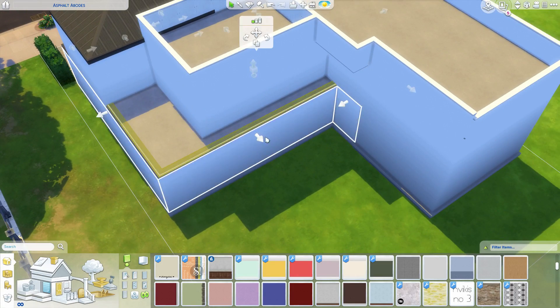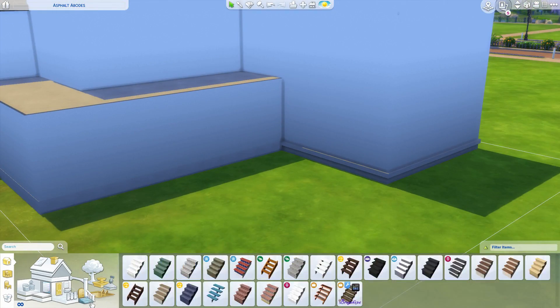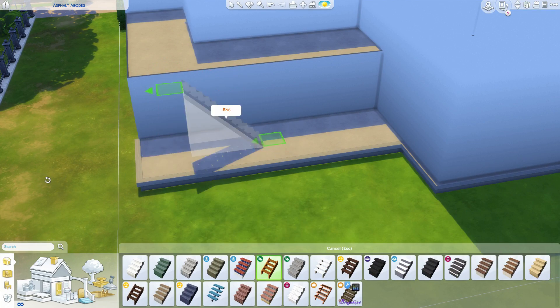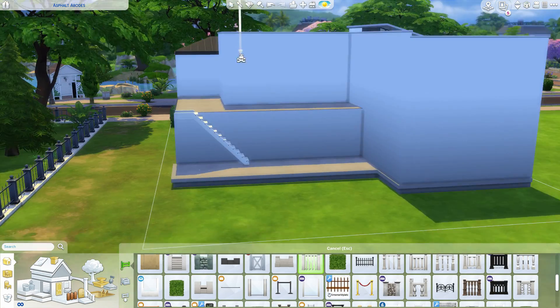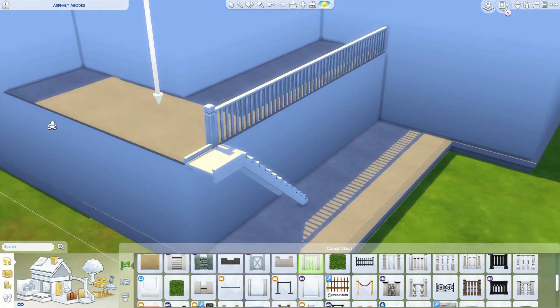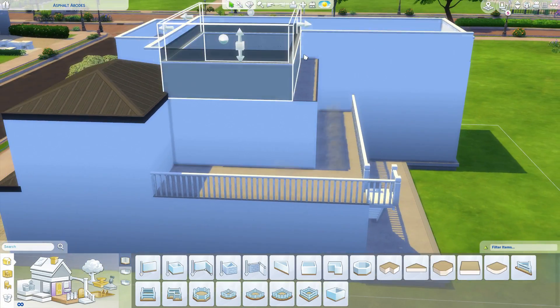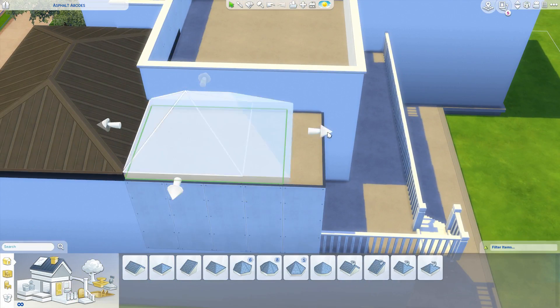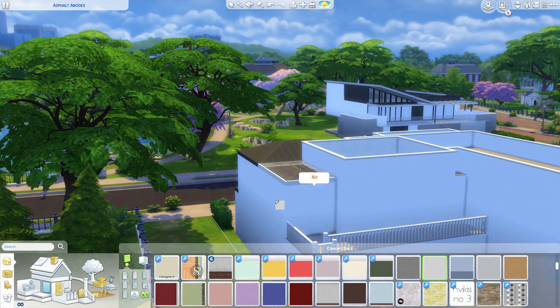I hate the stairs we have — I need new stairs more than anything else. I'd honestly take stairs over a University pack, that's how much I'd use them. If EA did a stuff pack with just stairs, I would buy it for 17 bucks — that's how desperate I am.